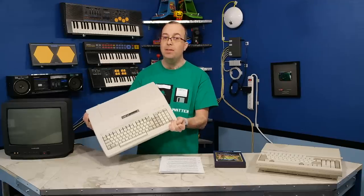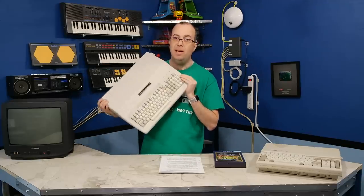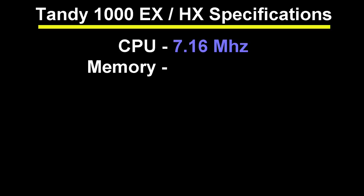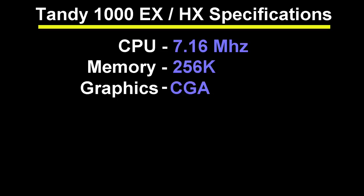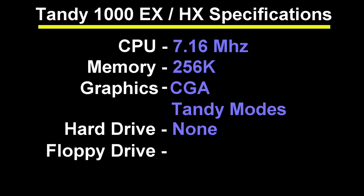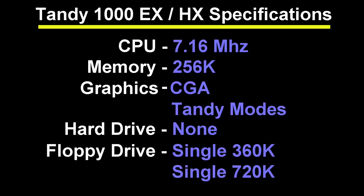So I decided that my base target platform would be the Tandy 1000 EX, which came out in 1986. The CPU runs at 7.16 MHz, the memory is 256K, and it supports traditional CGA graphics along with its own special Tandy modes. For hard drive it has none — instead it has a single 360K floppy drive on the EX model and a 720K on the HX model.